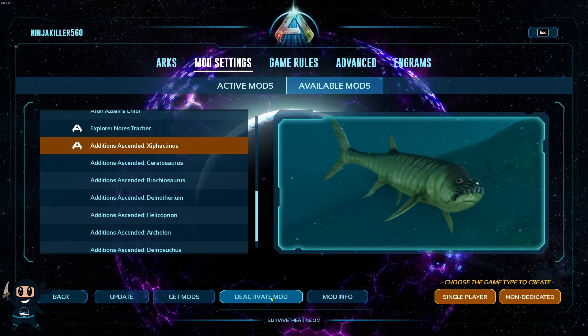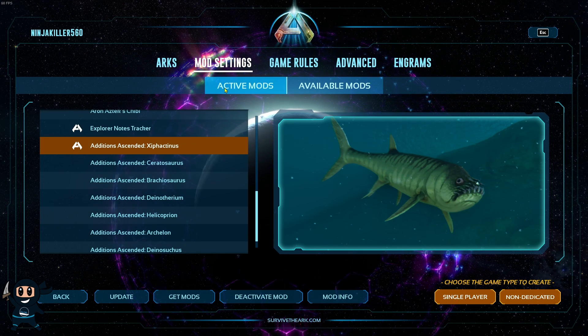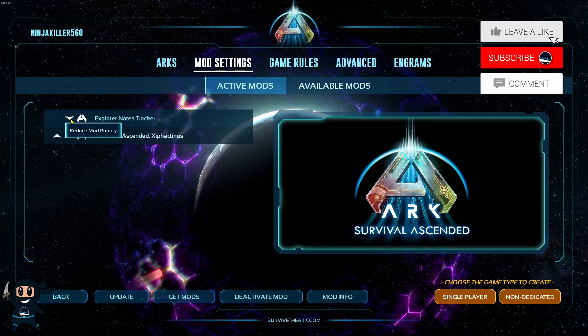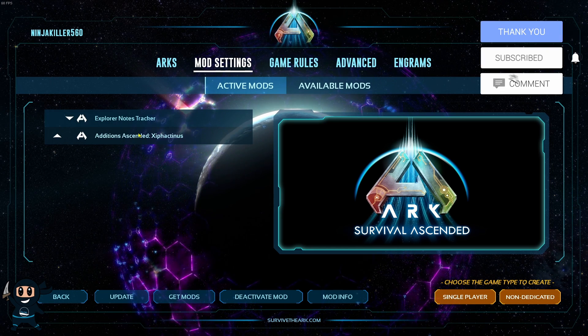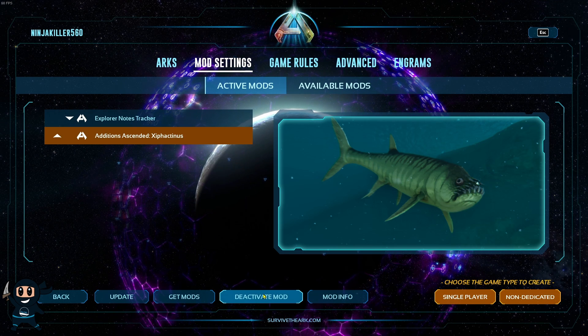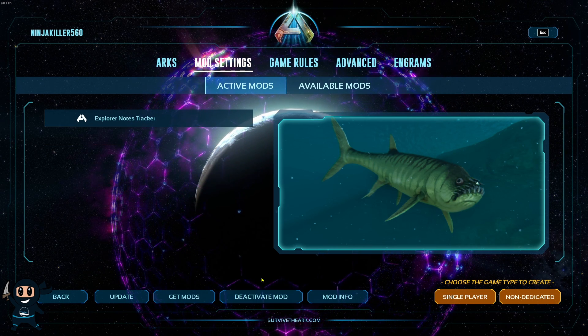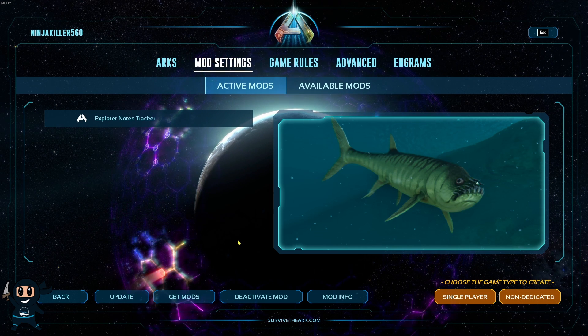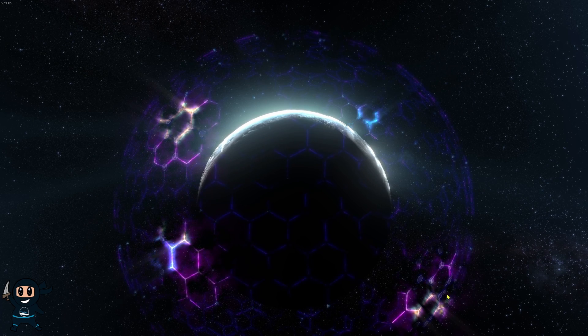Return to the Active Mods tab to see all the mods that will be active in your session. You can also use the arrows on the left side of each mod to change the loading order. If there is a mod you no longer want to play with, select it and press the Deactivate button below to remove it.